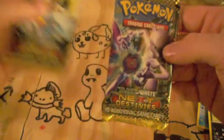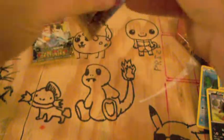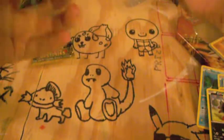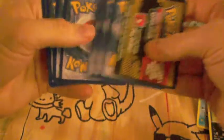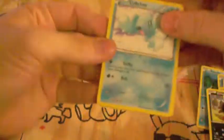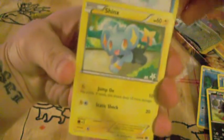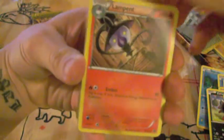The Next Destinies — save the Rush Arm for last. Crab Chew, Shanks, Kricket Top, Ryloo, Staryu, Knasleaf, Pokemon Center, Lampent. The Reverse Holo is Tanpour, and the Rare is Weevile.